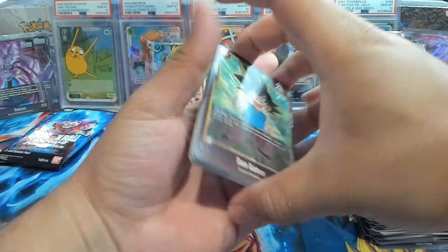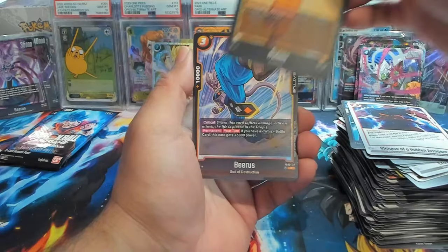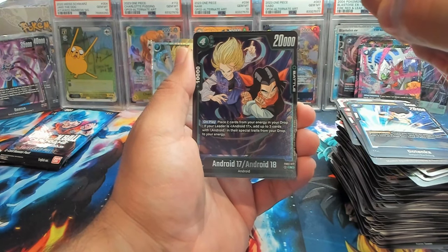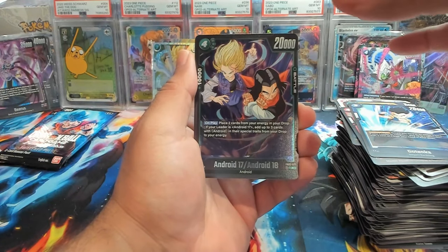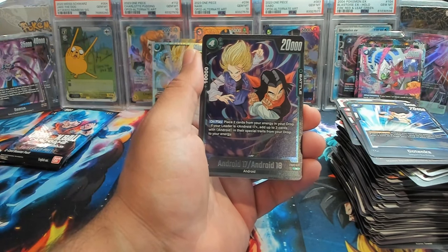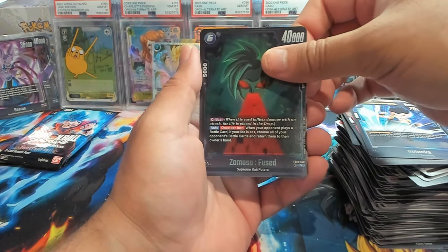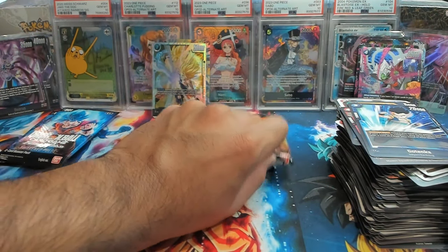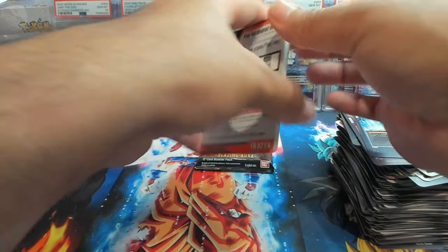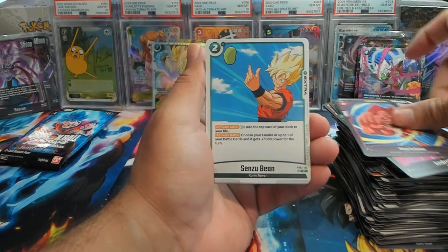Next pack. If you made it this far, I appreciate you all — you are the real ones and I can't thank you enough for just watching the video. That's all I can ask for — I appreciate you taking some time out of your day to spend with me opening up some shiny cardboard. For green, this is pretty much a Kefla or Topku type situation — you play it for four but you can ramp back up three energy, so you get to play it for essentially one. We have Android 17, 18, and Zamasu Fused.